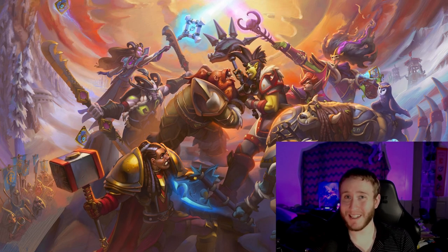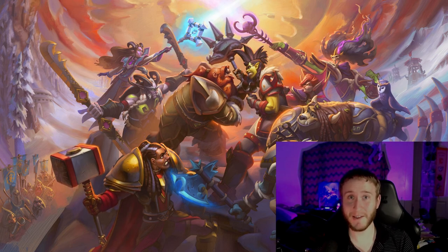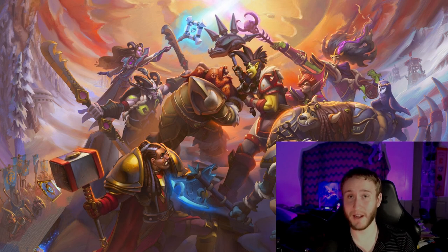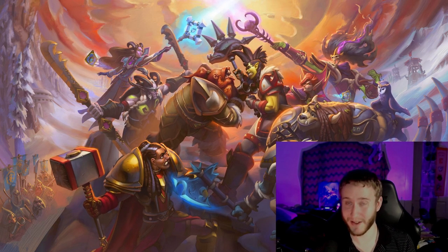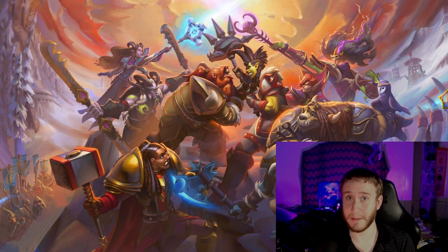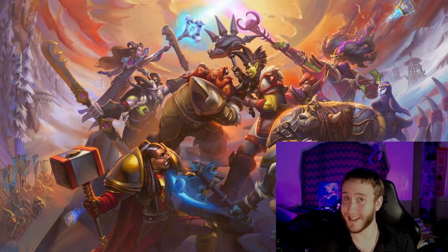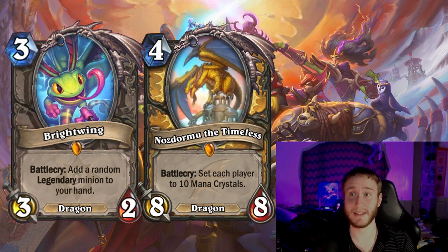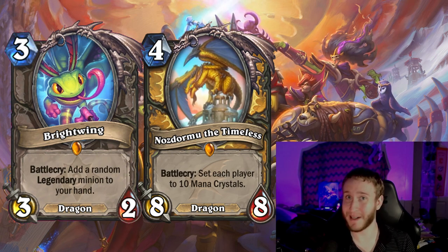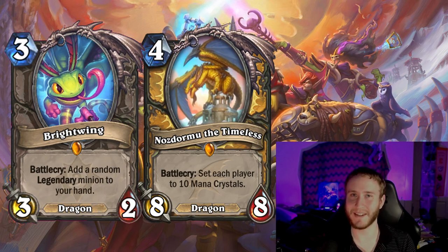Hey, what is up YouTube? Colst here. We got a special video today as Nixx's mini set has dropped as of recording this just a few hours ago, and we have the first run here that I attempted as part of the new rotation, which is just a whole bunch of dragons as we kind of expected. The deck I have here is a really slow and greedy paladin deck featuring Brightwing and Nazdormu the Timeless. Will these cards work out? Nazdormu especially can really bite you if you're not too fortunate, but I won't spoil anything from the video so you'll have to watch and see.